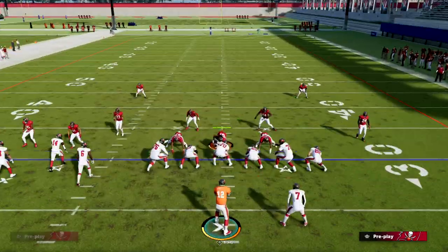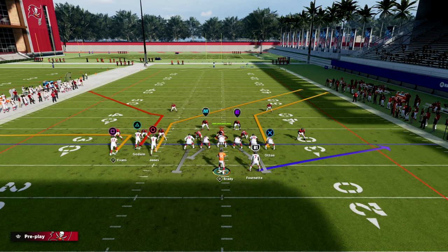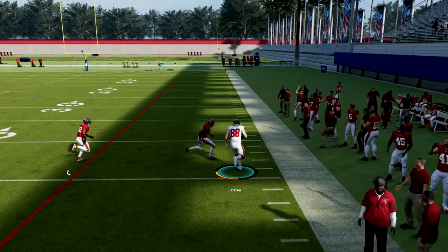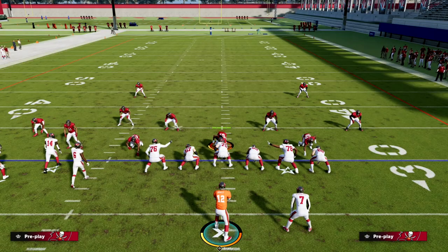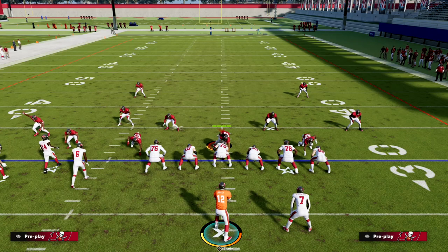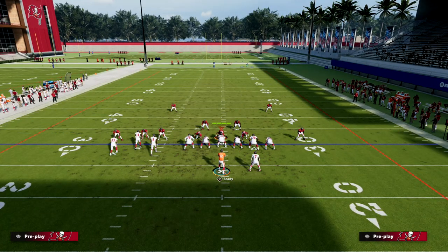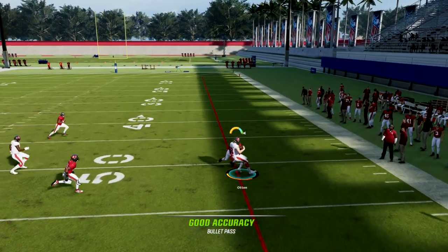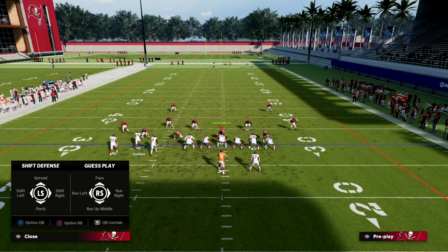Tight End Corner — you don't have to make any adjustments. What I love about Bunch Tight End is that it combines the best concepts of Trips Tight End and Bunch — it merges those three main metas together. You see right here the tight end has the ability to cook the corner almost every time, even when the corner has outside leverage. Short and Elite on that tight end is going to make it even better.